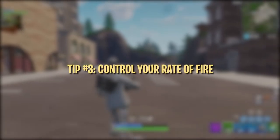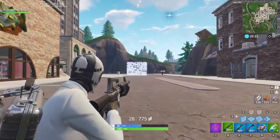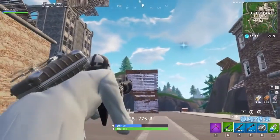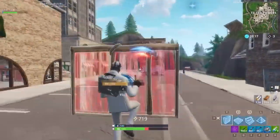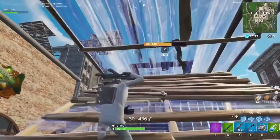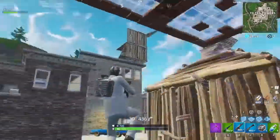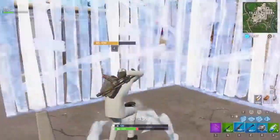First shot accuracy is the go-to option to help counteract Bloom. If you wait for a second when aiming down sights with pistols, ARs, or LMGs, your first shot becomes 100% accurate. The downside is that the 100% accuracy only counts for the first shot unless you wait for it to reset, and waiting for it to reset isn't always viable when you're in a fight with enemies.